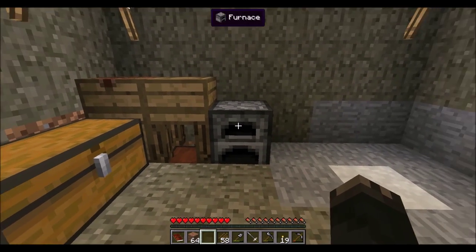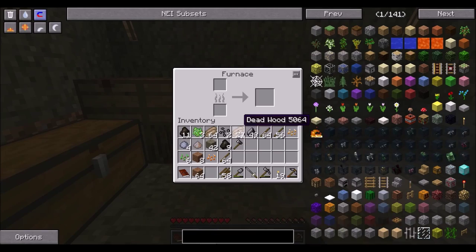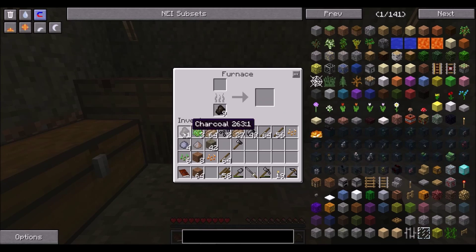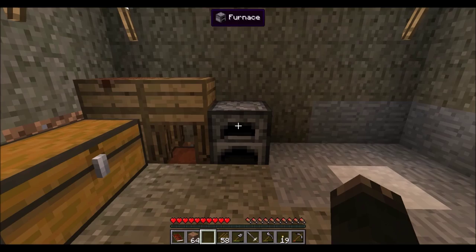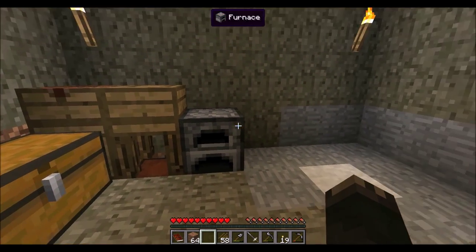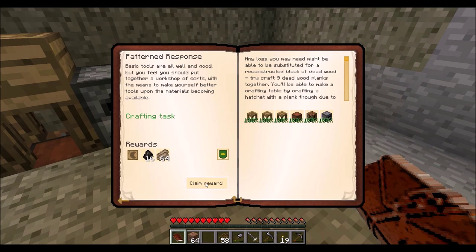So we got that. We do have a little bit of charcoal — we need to go get some more. Oh, we got some more there. We'll save it. So for right now we got that, and that should have done this quest, which we will claim.